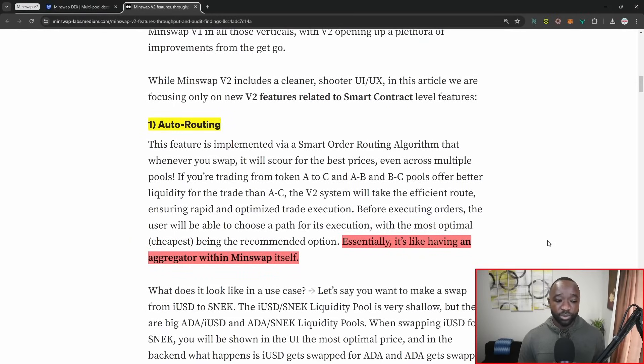The first new feature is what they call auto routing. Typically when you make a swap it's done within a single pool — for example, swapping ADA to MIN uses only the ADA-to-MIN pool. But in other instances there may be multiple pools for a single asset, such as an ADA/MIN pool and also an IUSD/MIN pool. Depending on the depth of the liquidity and price impact, it might make more sense to also incorporate a swap from IUSD into MIN. This is essentially like having an aggregator within MinSwap itself, where the protocol automatically figures out the best route to give you the best value.